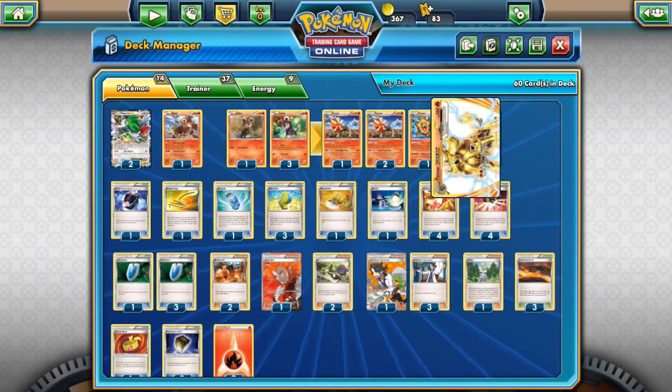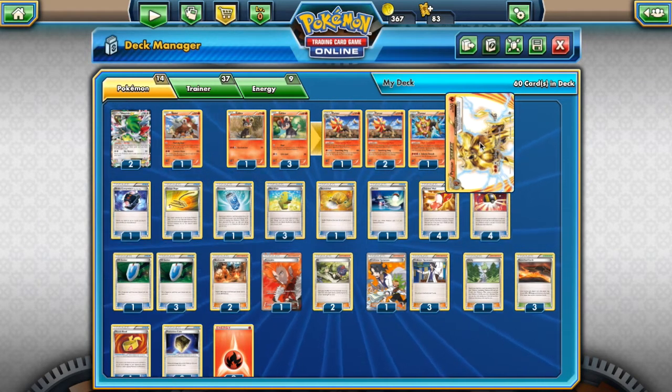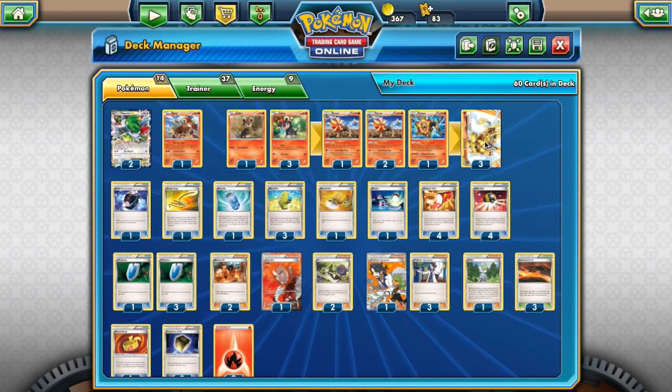Pyroar Break is the main attacker in this deck — 160 HP. Kaiser Tackle does 180 damage, but this Pokémon does 50 damage to itself. Now that's really not good — 50 damage to itself. 180 one-shots EXs, but the 50 damage brings you down to 110 HP, which is easy pickings for a lot of Pokémon.